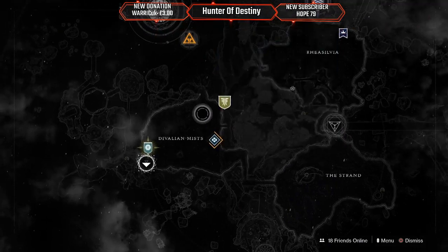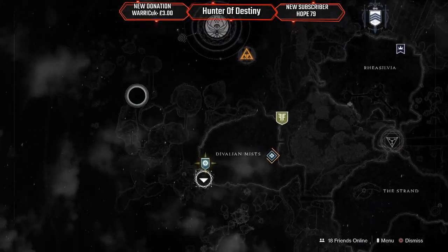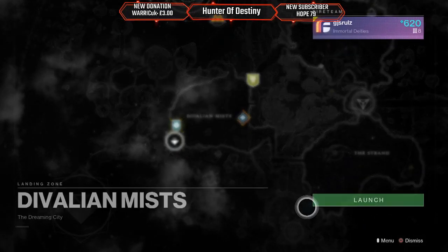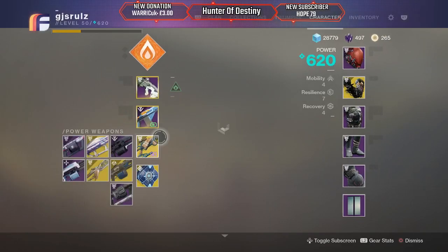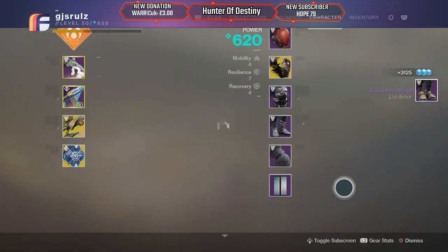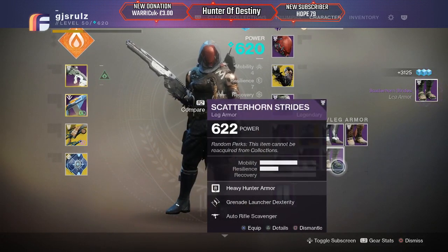So I want to go — I believe it's somewhere in this area where the portal is. It's either on that island or this island. We've got 20 minutes for the Tincture of Queensfoil to wear off so we've got plenty of time. Let's see what I got from that bounty. I got some boots — my current boots are 619, these are 622.